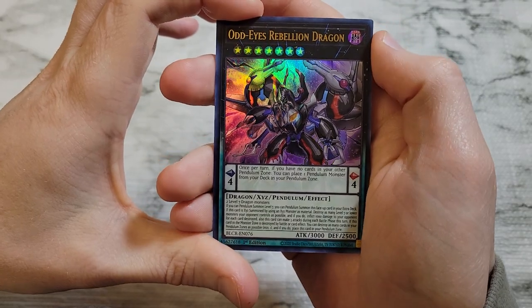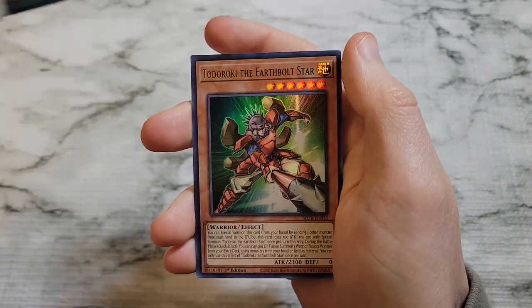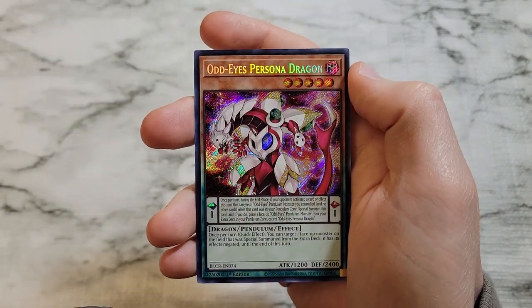Always nice to see one. We got Odd-Eyes Rebellion Dragon, Amazoness Hot Spring, Dice Dungeon, Todoroki the Earth Bolt Star, and Odd-Eyes Persona Dragon.